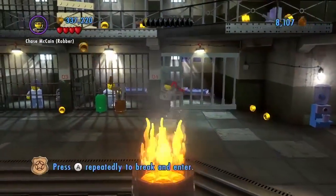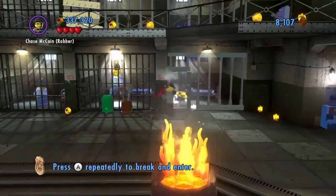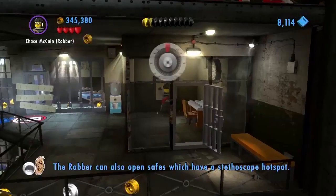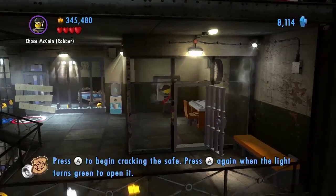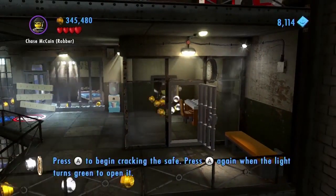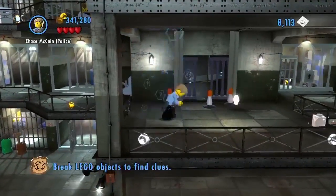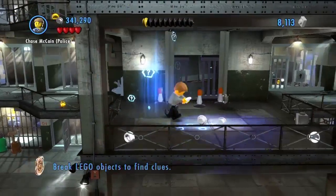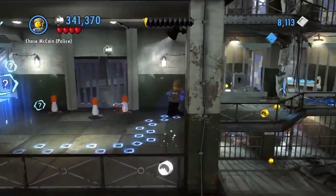In Lego City Undercover, different disguises enable you to move forward with the investigation by giving you a new set of skills. Using the rover suit, you can break through doors or crack safes. However, you will need to discover many different costumes and skills to successfully complete the investigation. So get ready to use all of these tricks and features if you want to succeed as an undercover cop in the hilarious universe of Lego City Undercover.